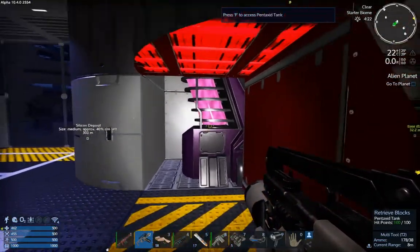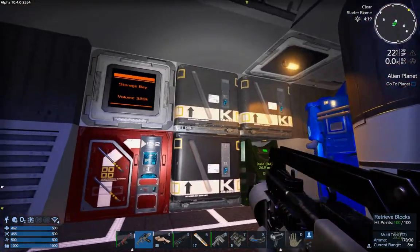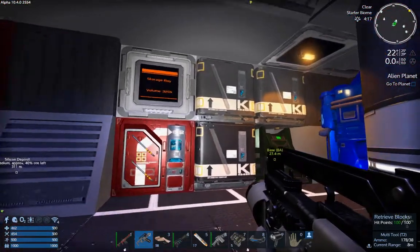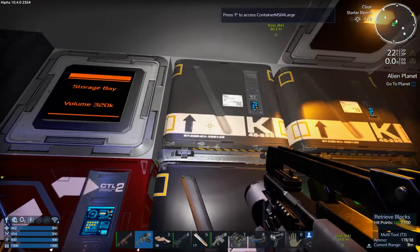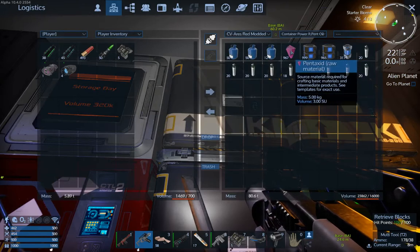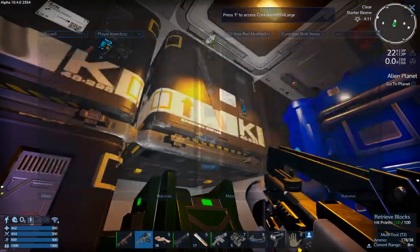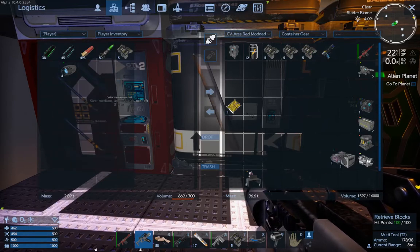Pentaxid tank. As I mentioned in the last one, this was painted a beautiful black and purple — it just wasn't really for me, so I changed most of it to red and gray. We've got various sorting cargo containers here, extra power, unrefined Pentaxid, O2, built items, our gear, and various junk.